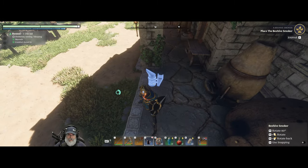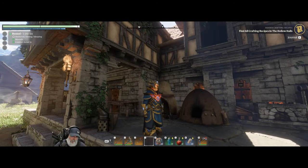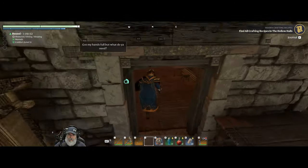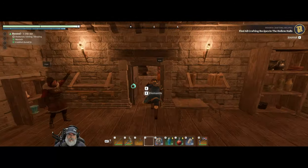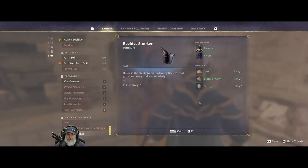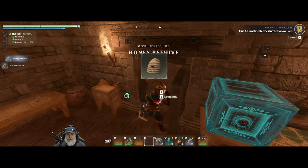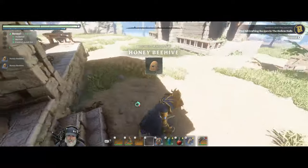How about if we put it right here? Does it smoke? I thought it smoked. That was a waste of resources — not that that stuff's a big deal, I suppose. Now to make the beehive itself — honey beehive. Here we go. This is what I want it to do. Let's make two of those and we'll see how that serves us, and if we need more, we will.